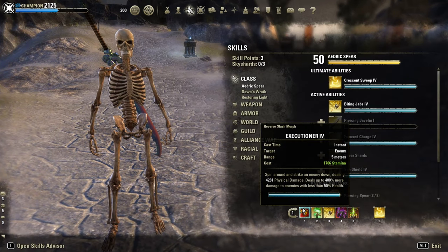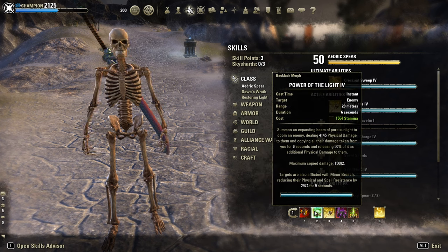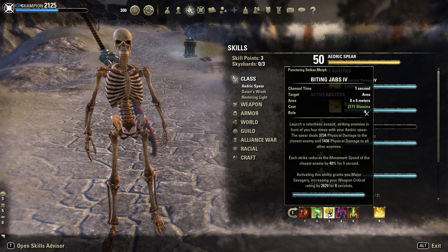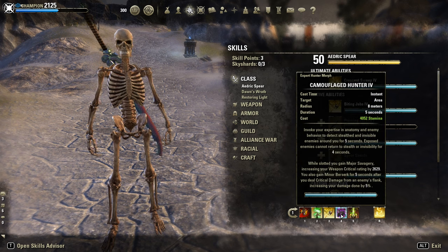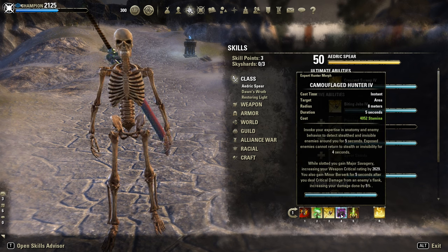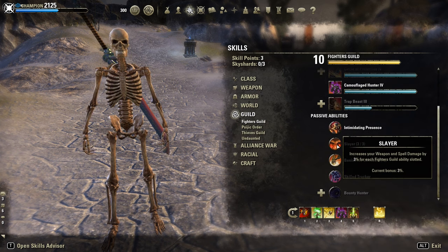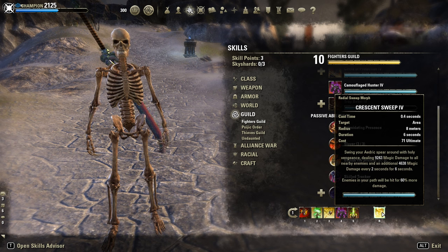Skills — nothing special. Executioner or Reverse Slice as execute. Power of the Light which gives Minor Breach, almost 3k penetration, and a really powerful burst DoT. Biting Jabs is our main skill, our spammable. Camouflage Hunter just slotted for Minor Berserk and 3% extra Weapon Damage thanks to Slayer. Rally for burst heals and Crashing Wave as ultimate.